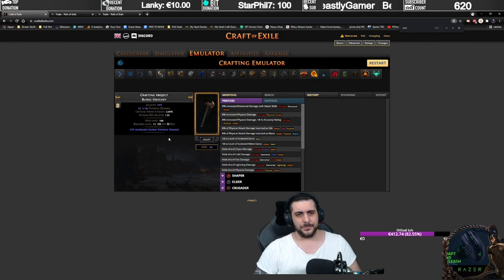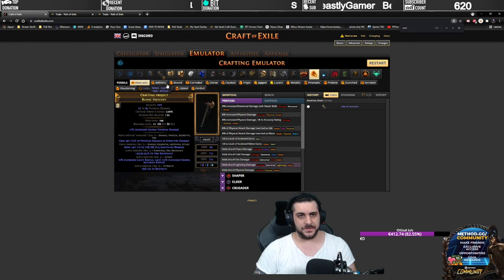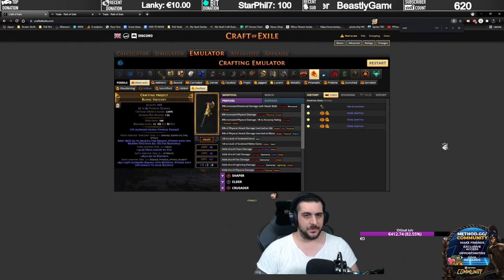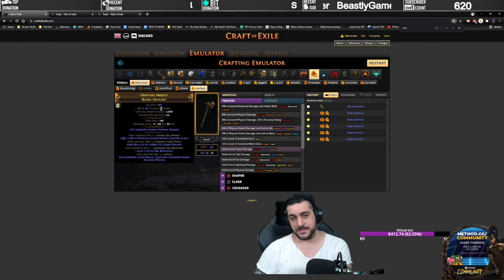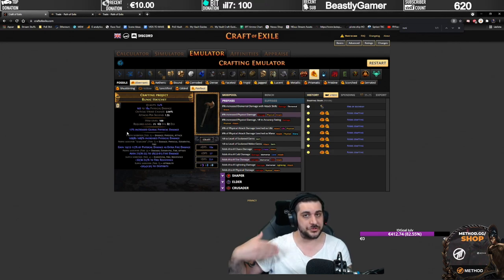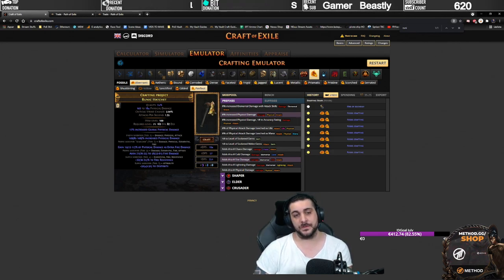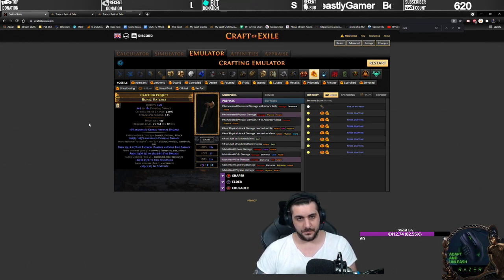Now that we have that out of the way, we are going to craft this in a very specific way. You have two options. You can use fossils — a perfect fossil — which will change the quality from 20 up to 30% if you want to. Not that this matters at all; this doesn't really have any impact, because the quality only impacts on-hits with the weapon, and Spectral Shield Throw uses your shield. So then we're going to move on to actually crafting. We're going to use this strategy to craft specific modifiers. What you're looking for is a warlord influence modifier, increased damage over time, and increased damage with bleeding, and preferably a suffix open so you can bench craft physical damage over time multiplier, which is a suffix craft.